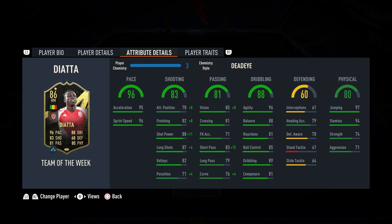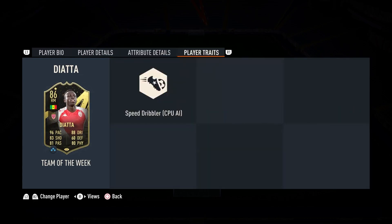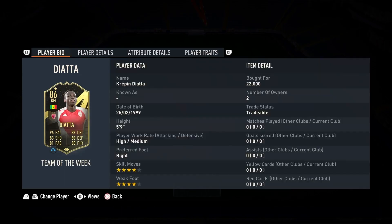Decent interceptions if you want to play him in a 3-5-2 as your right mid. And then the physical stats are also there with 97 jumping, 94 stamina, 74 strength — decent for a winger — and 71 aggression. He only has a speed dribbler for the trait, but this card looks really, really great. For 22,000 coins, I really don't think you can go wrong.